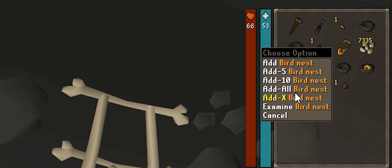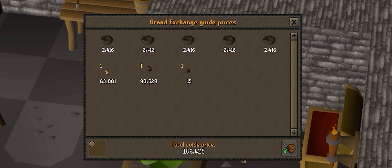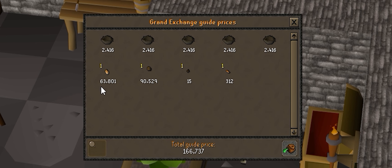I also decided to do a birdhouse run and this is the loot that we got from a single birdhouse run guys. These are just such easy money-making methods, it would be dumb not to do them. Look at this — from one birdhouse run I'm getting palm tree seeds worth 63k, magic seeds worth 90k.